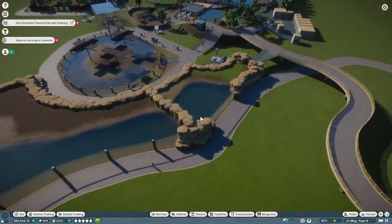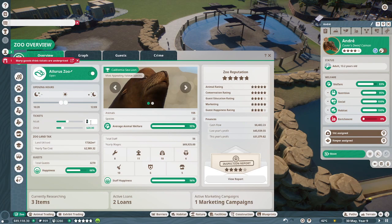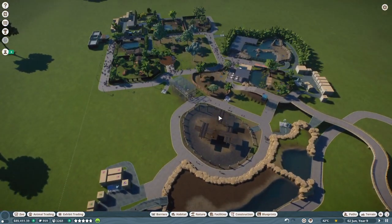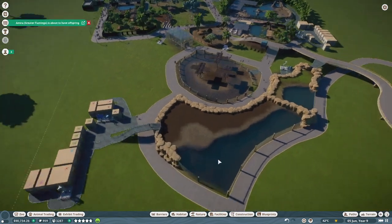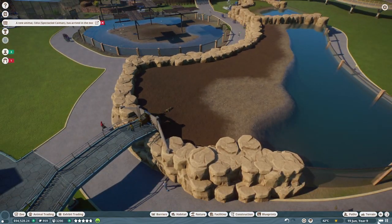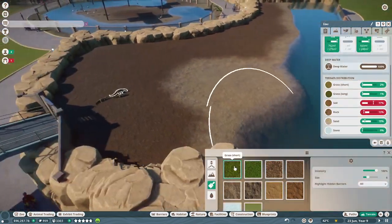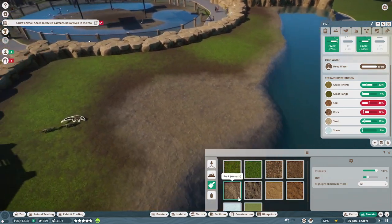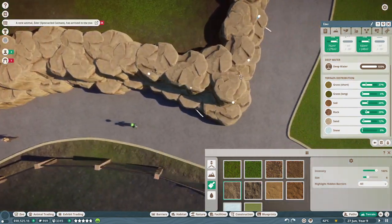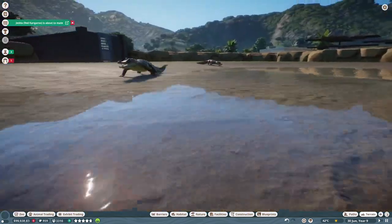The spectacled caiman are on their way. They've got to cross the whole zoo pretty much just to get here — we've only got a regular speed, get it faster. Here they come — yeah, much bigger caiman. Don't worry, this habitat will fill up — trust me, lots of babies will be born. They need grass and some rock. I'll try and hide that rock a bit more. Put the sand back — yeah, now it looks better. They're running into the water they go.